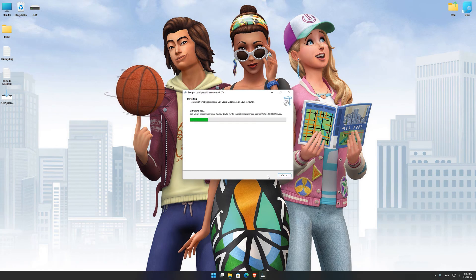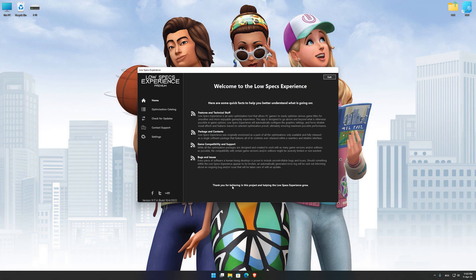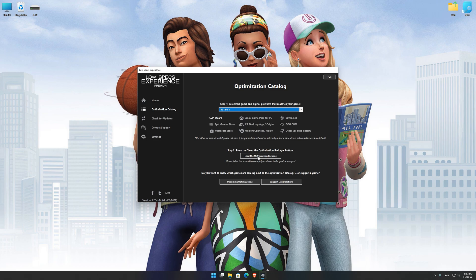First of all, start the installation process for the Low Specs Experience. Once it's done, start it from the newly created desktop shortcut and select the optimization catalog. From the top of the menu, select the applicable digital platform and then select The Sims 4 from this drop-down menu.